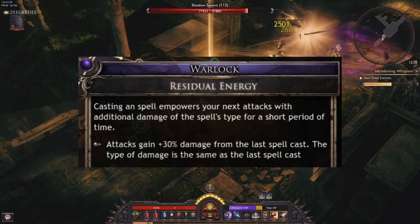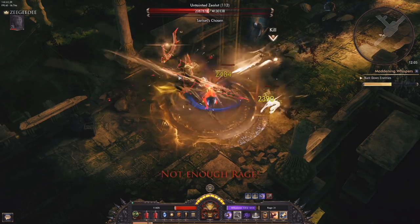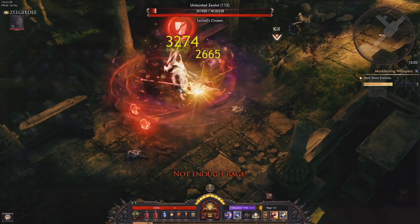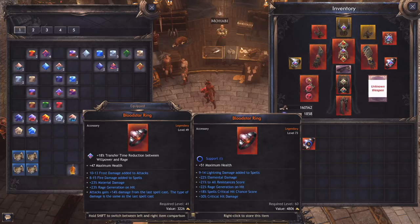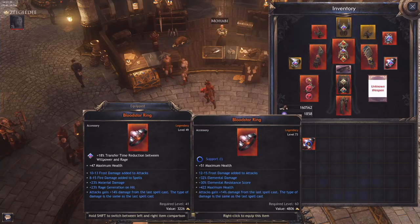In the last video I mentioned the power of the added damage to attacks from warlock's residual energy — well, you can actually get that on gear too, and it provides a huge amount of added damage as well. I now have two rings with this effect, which can be obtained from untainted expeditions or by crafting with genesis stones on jewelry. You can socket a genesis stone and then either use an entropy orb or potentially one of the Erebin's tears to add that affix. There are some other affixes you can land so it might take you a couple of goes.